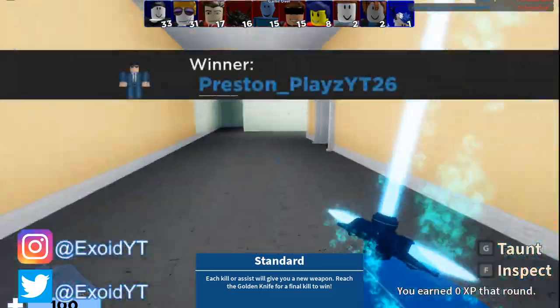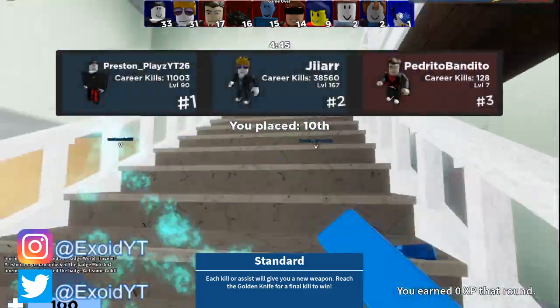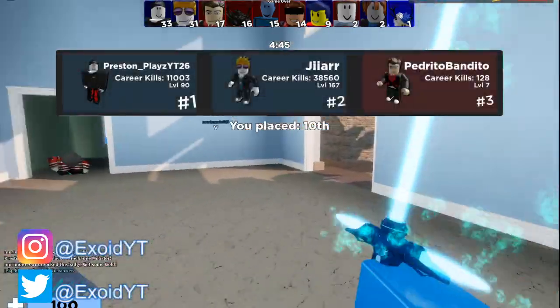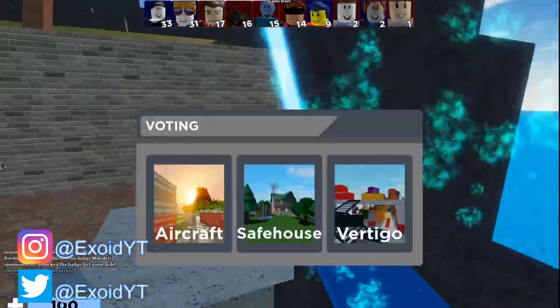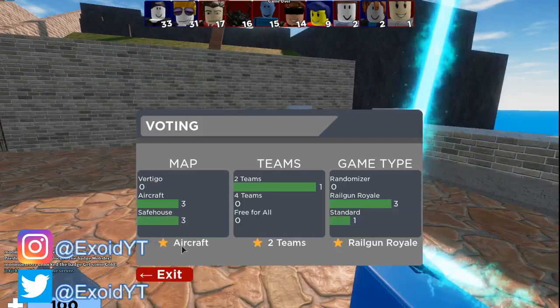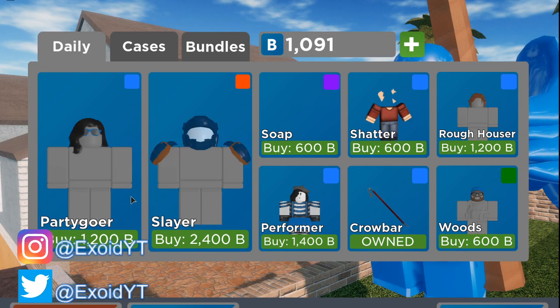Right now I'm showing you guys the Arsenal codes. You can also see the Saber is super cool — if you guys want the Saber, comment down below any game pass you want and subscribe. I'll show you guys the newest code right now. Before I do, subscribe so you can see all the newest codes right away. You need to click the Twitter icon for the codes.